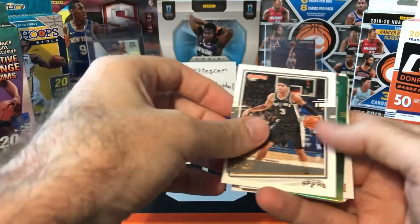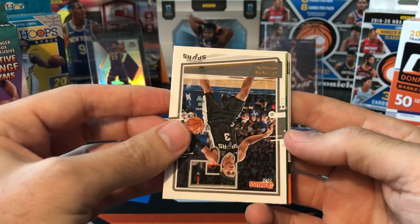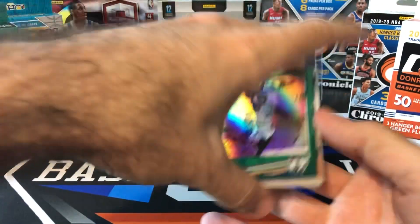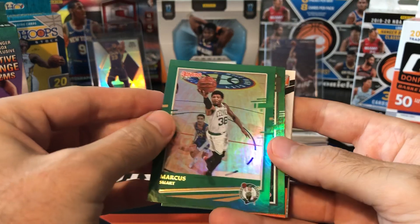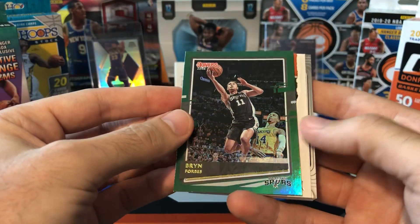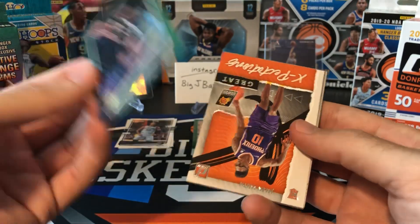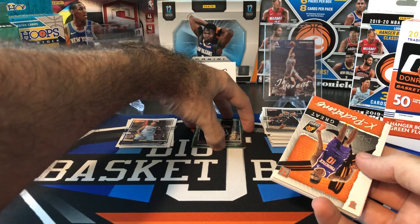And now finally on to the Green Floods. So let's see who our first Green Flood's going to be behind Keldon Johnson — that's going to be Marcus Smart. Green looks pretty cool with the color match to the Celtics jersey. And the next Green Flood is going to be, this one's upside down, Bryn Forbes. Not doing good with the Green Flood. Is that all we got? We got shorted a Green Flood. There was only two in here. That stinks. Two Green Floods.